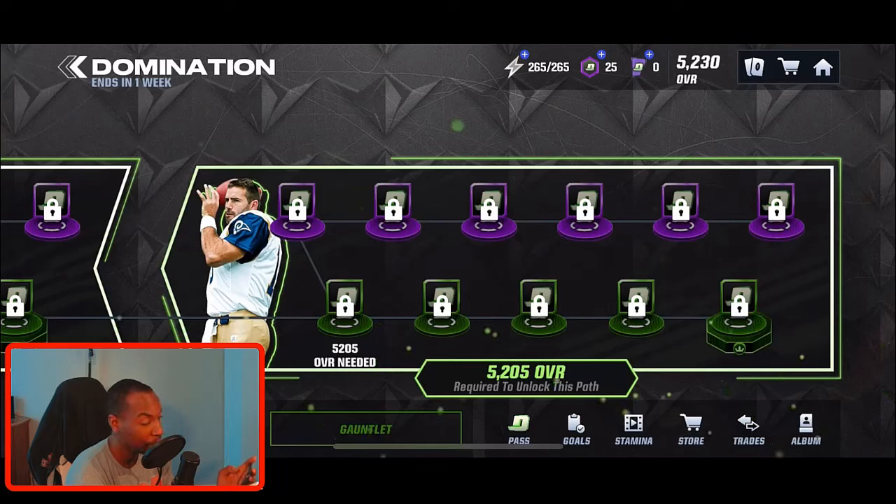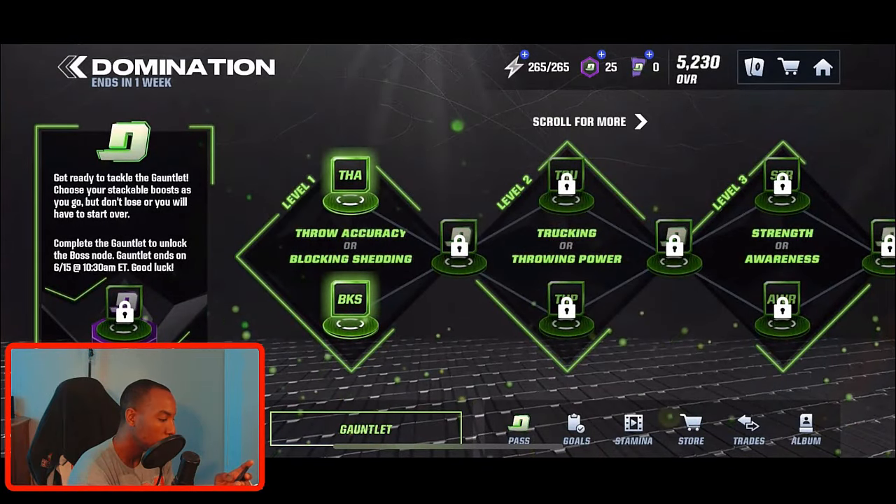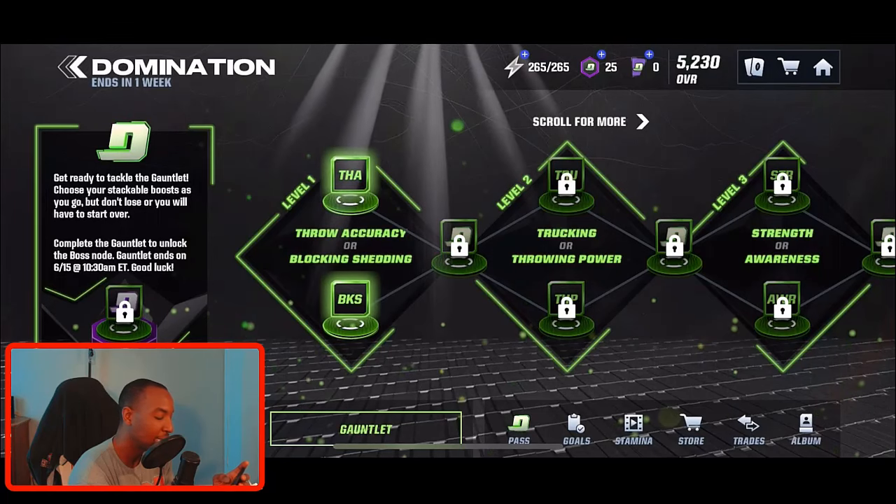You're guaranteed 60 Domination points from the auto-play event versus 50 from the other event, so you want to use your program stamina on the 60-token event first to get more bang for your buck. Once you run out of tries there, go to the 50-stamina event. That is how you earn Domination tokens — exchange tokens for uncommons, uncommons for rares, rares for epics, and epics for iconics.